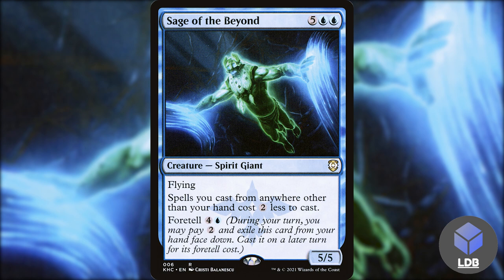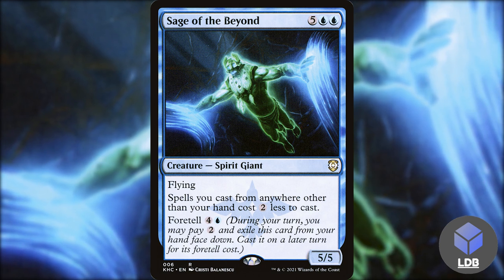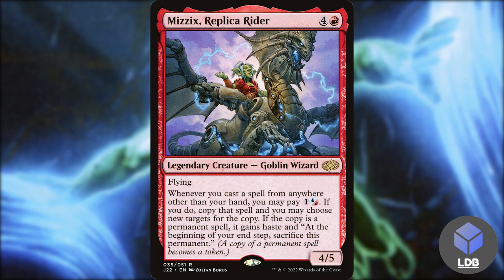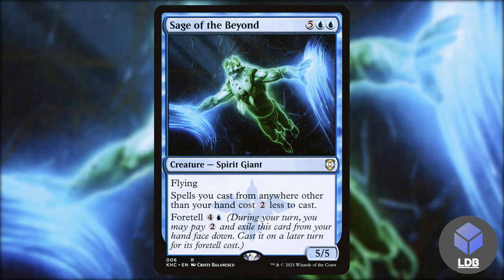So with your commander reducing your foretell costs by two, and Sage of the Beyond also reducing exile casts by two, a spell that costs four and a red going into foretell would only cost one red to cast. The amount of mana you can cheat with this deck seems really good.